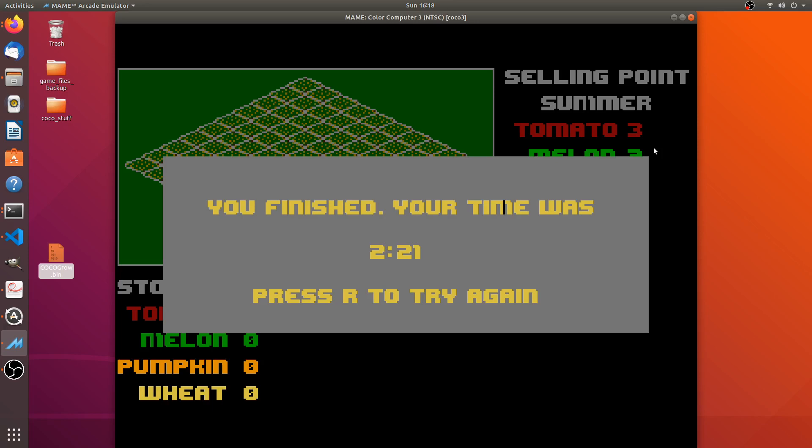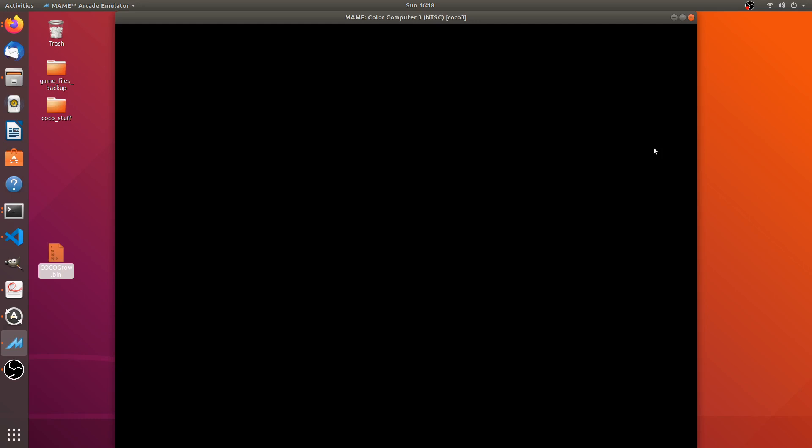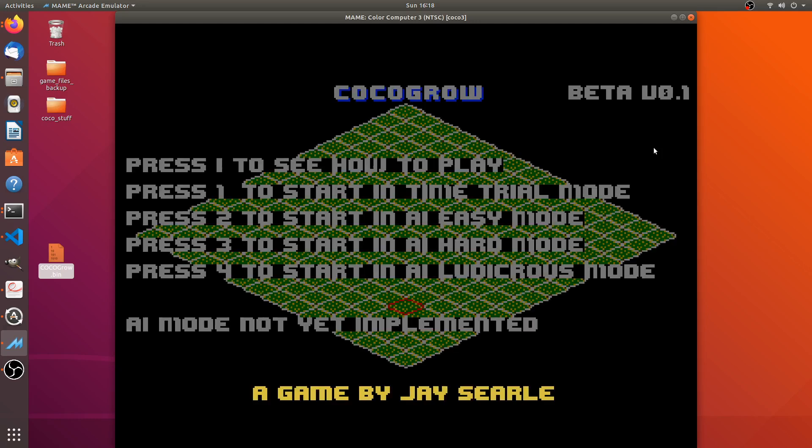Pressing R takes us back to the main menu. This video ended up being shorter than I expected — I didn't do a lot of actual play so I didn't have to wait for things to grow. As I said, this is in beta — you can pick up a binary at the places I mentioned. Please go take a look, play it, and give me feedback. Particularly if you find any bugs, let me know what they were, what you were doing, and where you were in the game when the bug occurred.